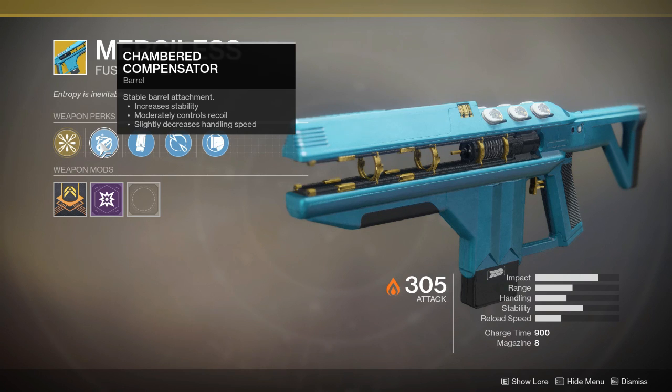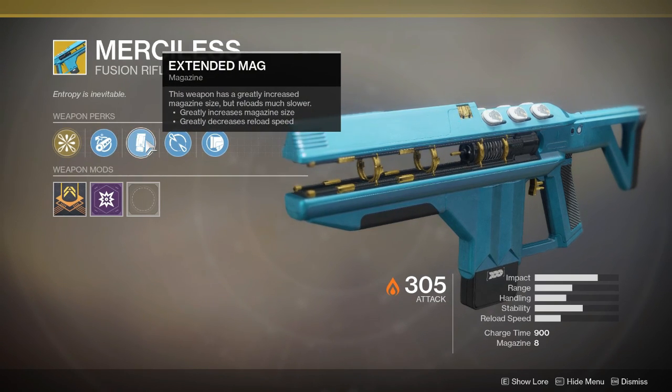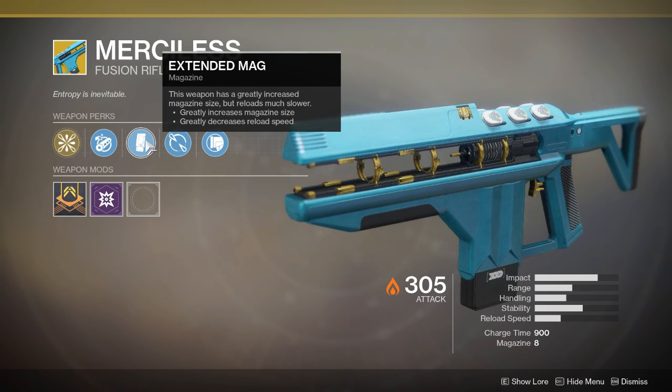Chamber Compensator: increased stability, moderately controls recoil, slightly decreases handling speed. Extended Mag: this weapon has a greatly increased magazine size, but reloads much slower — greatly increases magazine size, greatly decreases reload speed.